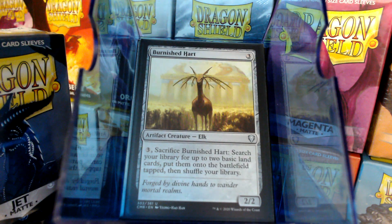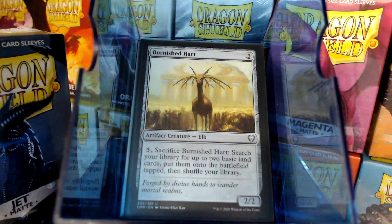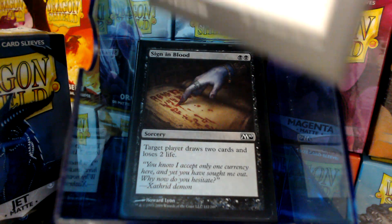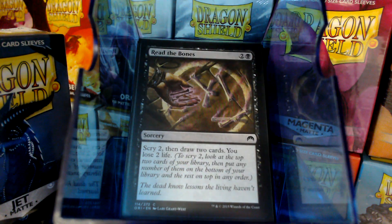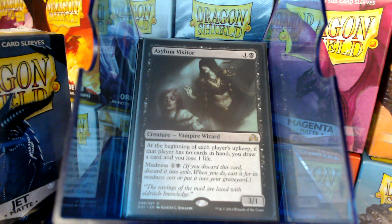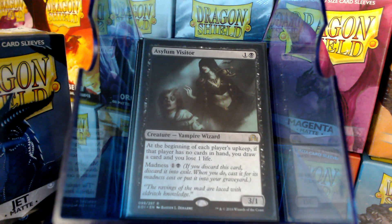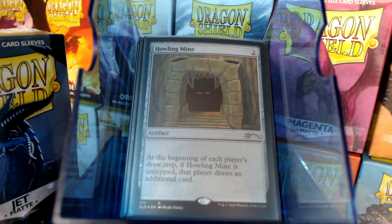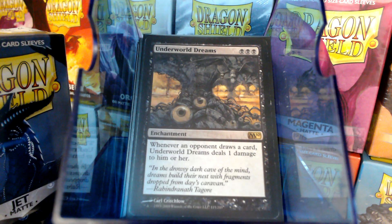We also have to have some card draw. Sign in Blood — mana and life for cards is pretty much black's strong suit. Read the Bones. Asylum Visitor kind of helps out there — at the beginning of each player's upkeep, people just aren't going to have cards in hand, so you can draw some cards. Ambition's Cost. Howling Mine — I know it looks weird, but I would have used Font of Mythos if I'd had it. Because if they're drawing more cards, that gives them more cards to discard. And because of the Howling Mine, that made me choose Underworld Dreams.